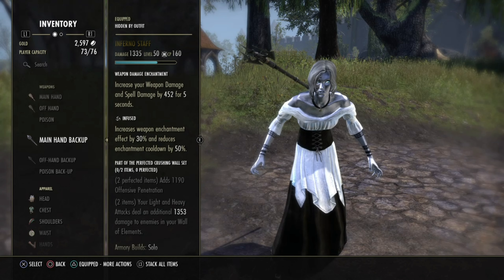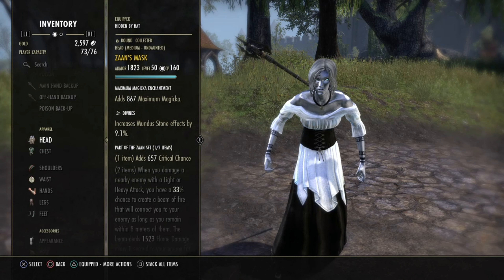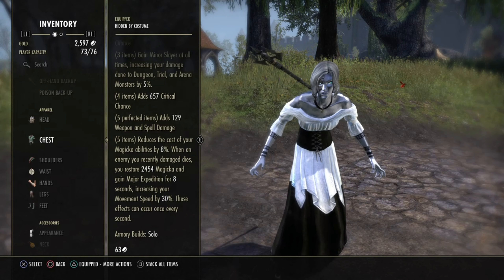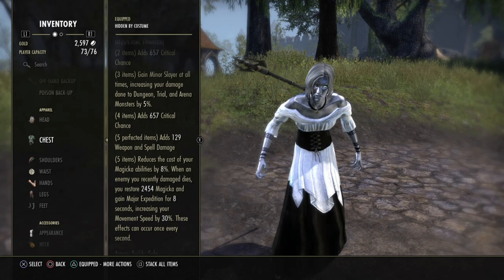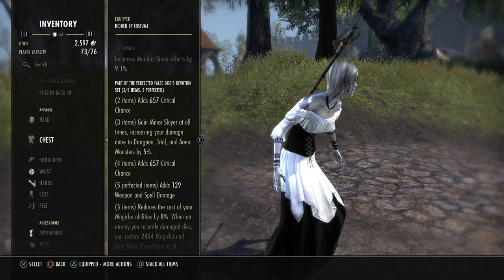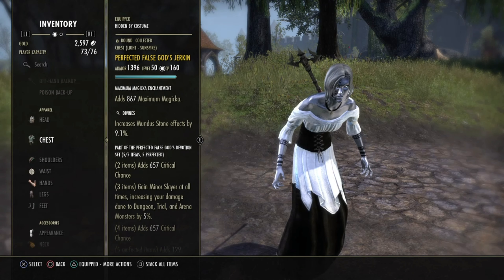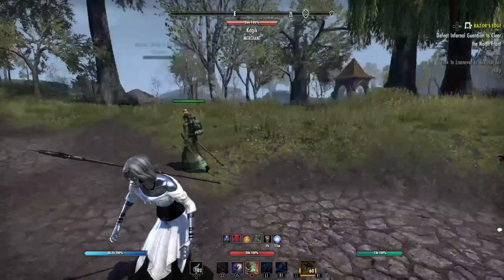On the back bar we have the Perfected Infernal Staff with Infused and the weapon and spell damage glyph on it. You get more damage for your light attacks and a bit of offensive penetration. The last set is False Guard — it gives you good damage output, crit chance, spell damage, sustain, and speed all at once. We are using it as chest, shoulder, waist, hand, and feet.